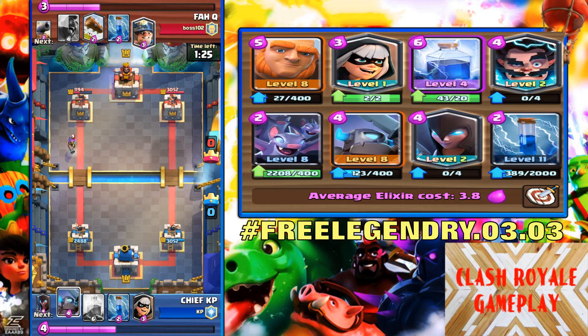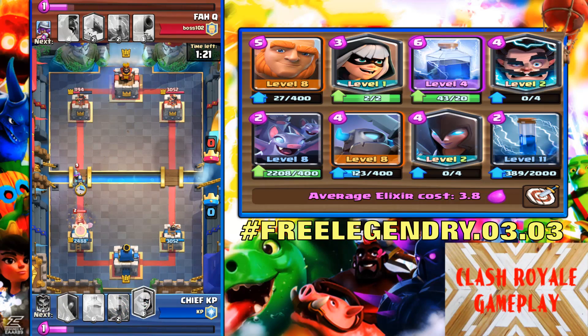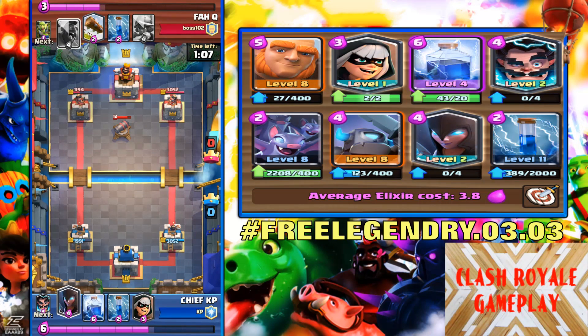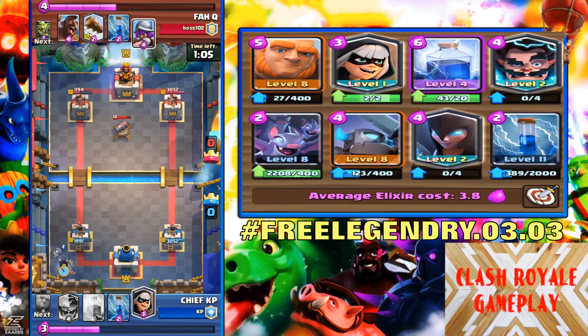This deck contains giant, bandit, lightning, electro wizard, mini Pekka, night witch, and zap. This is the deck I'm using right now guys, it's a really OP deck. It's really helped me push my trophies — I'm nearly back to 4k trophies.